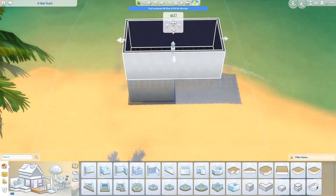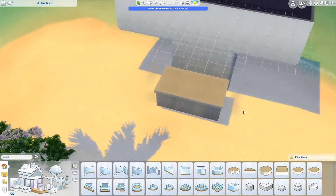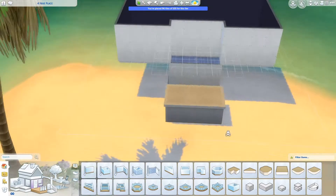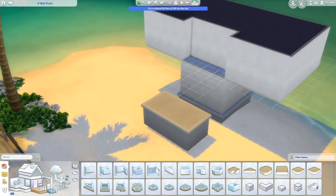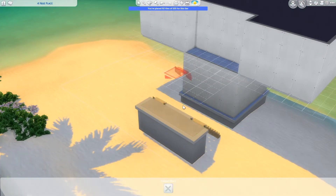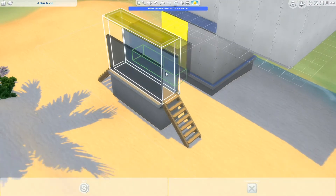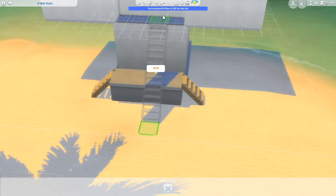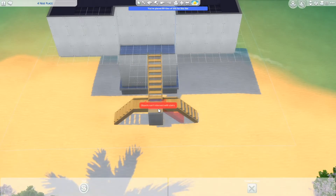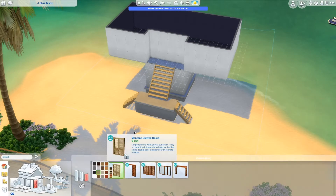Hello everybody! This is Courtney and welcome to another speed build. Today I have another Sulani build for you guys. This is a tiny beach home that is very unique in its shape. I was heavily inspired by a photo I found on Pinterest — it basically had a little box on the bottom, two carport-looking things on either side, and then a long rectangle box on top. That was what I used as my inspiration for this build and I really like how it turned out.